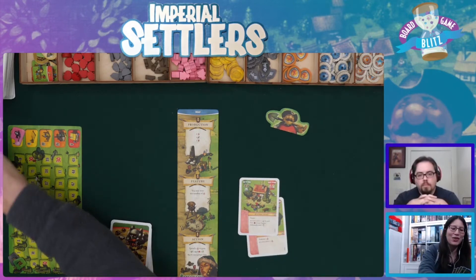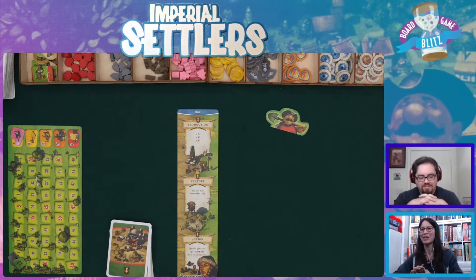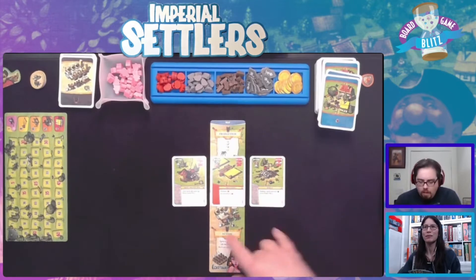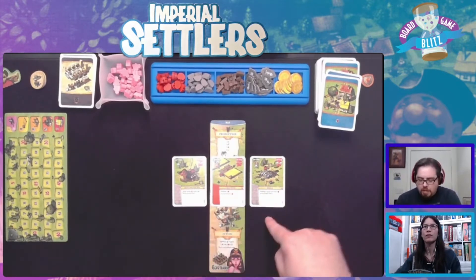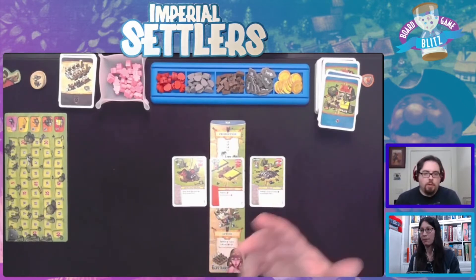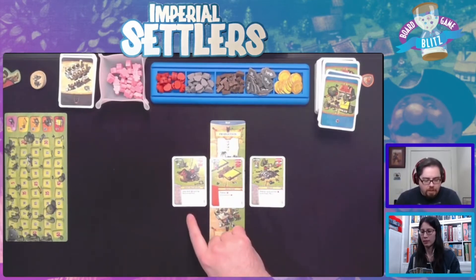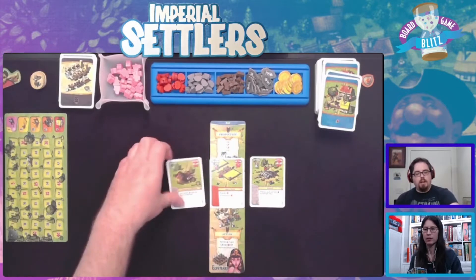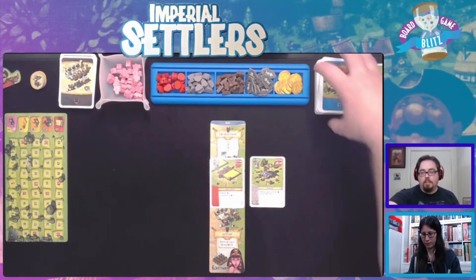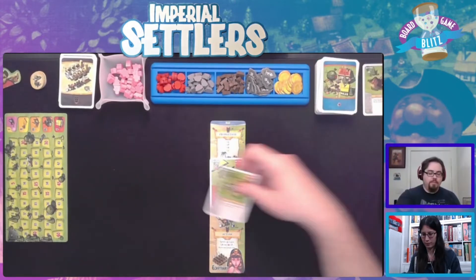I had to double check that they're both base game cards - I have all the cards mixed in my deck. The three that I have: this one keys off of gray buildings, this one gives me some food, and this one lets me use people to gain rocks. I'm actually going to get rid of the people-for-rocks one because I may have some things in my hand that I could better use people for.